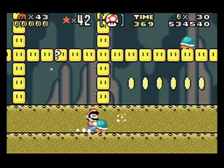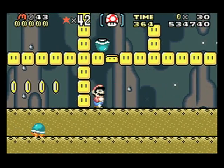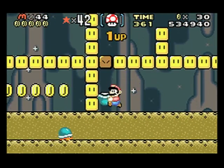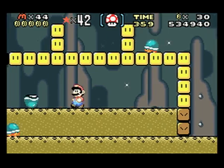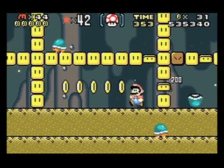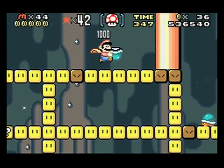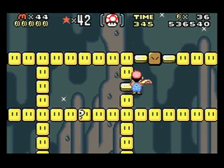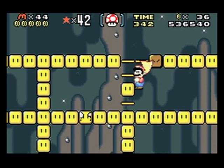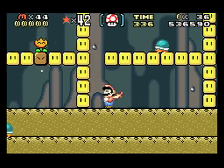That was just bad right there. So this is Vanilla Dome 1. I'd like to say this part of the level really helps to have one of those — one of these things — because as you can see you can just spin through all here, spin through here, and get all these compartments open. So that's really helpful. I'm not gonna get that right there.